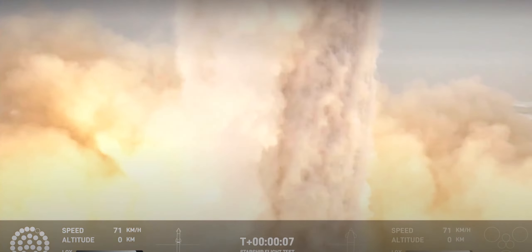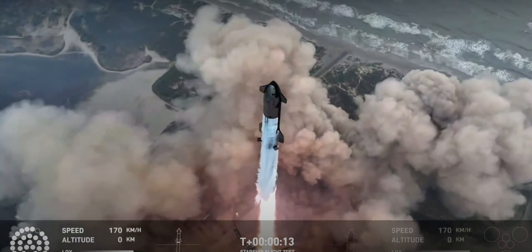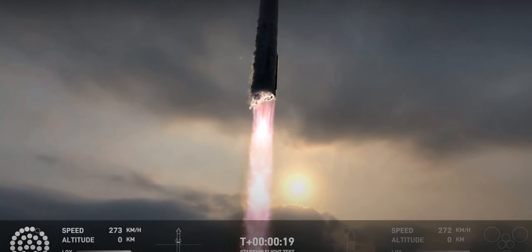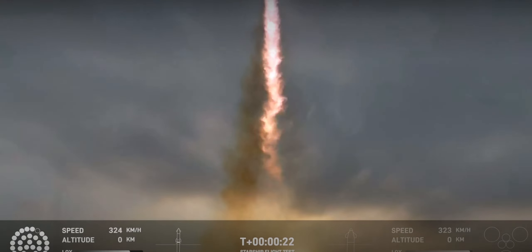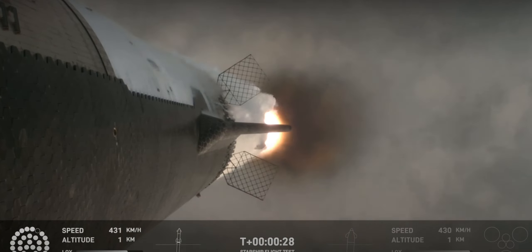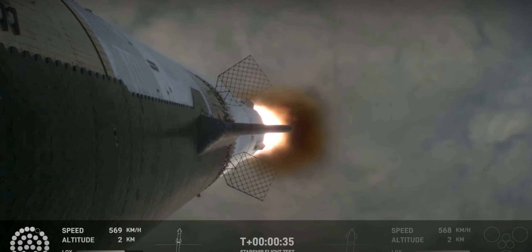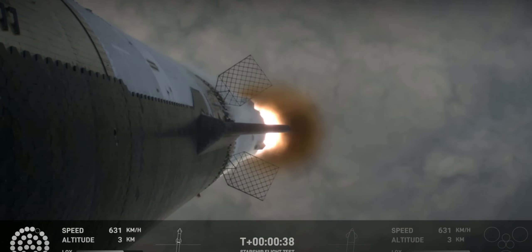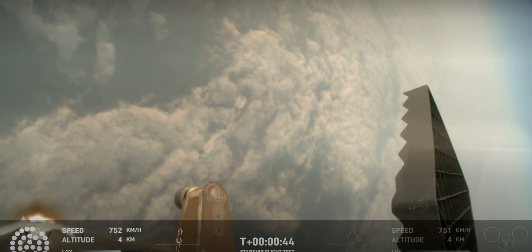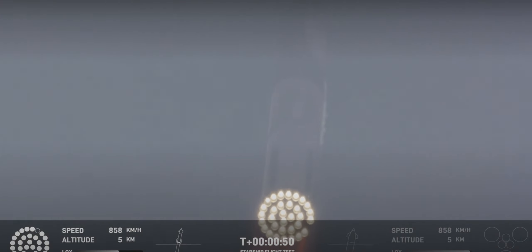We have them stopped. Vehicle is pitching downrange. 30 seconds into flight, the rumbles are still building here in the Raptor's nest. We're seeing 32 out of 33 engines lit on the Super Heavy right now. Coming up shortly is max Q — that maximum aerodynamic pressure as we go uphill on the vehicle.